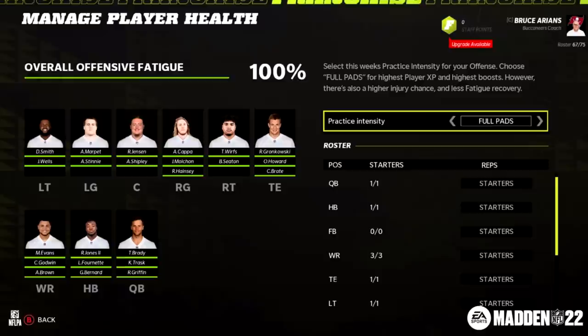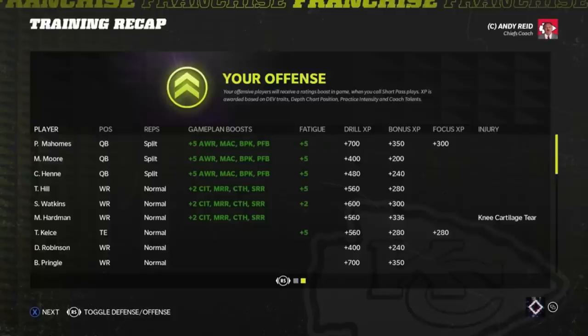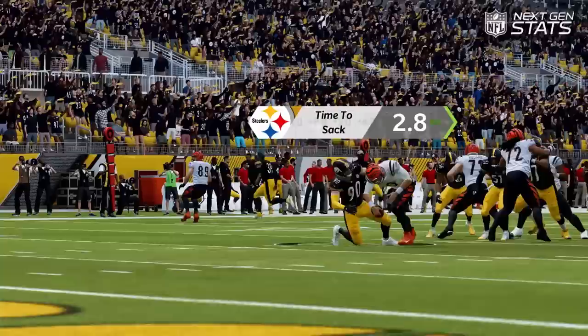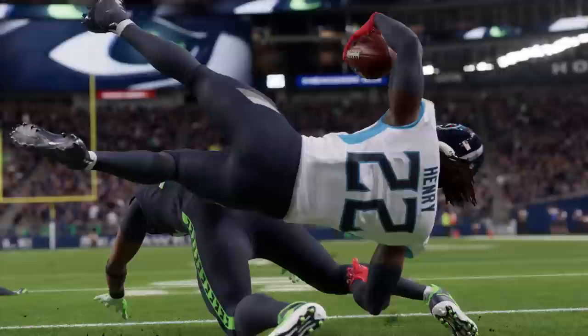Number five on the list is a new fatigue system for franchise mode. A long-requested feature finally makes its arrival — you can manage your player health throughout the season. You can decide if you want your starters going full pads or half pads, or splitting reps with backups. The harder you push your players the more XP they'll unlock, but with a higher chance of injury. And this becomes crucial later in the season as overall team fatigue naturally goes down, so you have to be careful how hard you're pushing players heading into the playoffs.